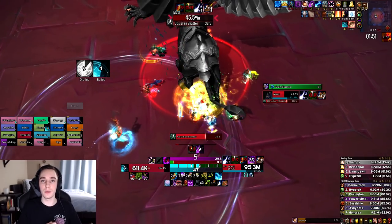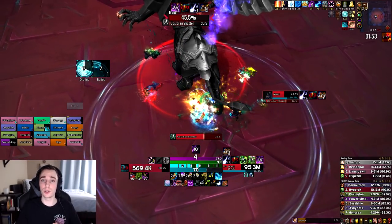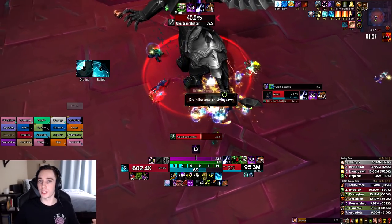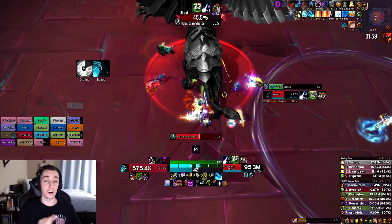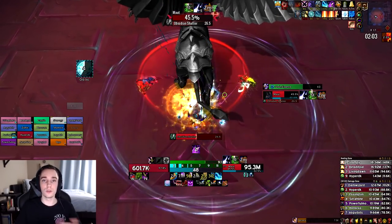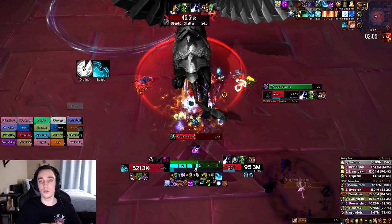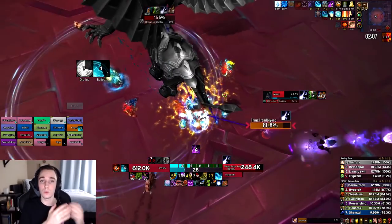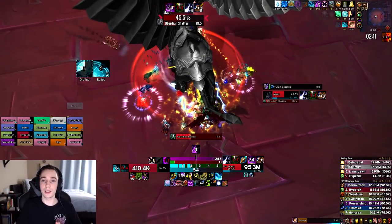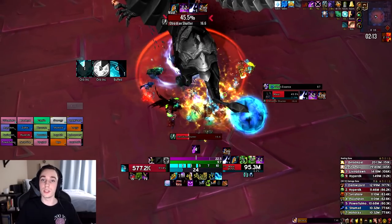The second advanced tip is when to use Epidemic. Whenever you have two or more targets stacked, press Epidemic instead of Death Coil — unless you have a Death Coil proc, in which case still use it. If you have only one target, or your targets are spread so Epidemic wouldn't cleave, then use Death Coil.